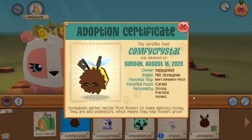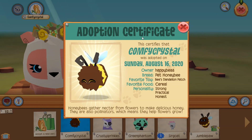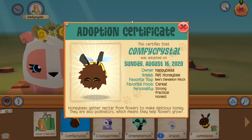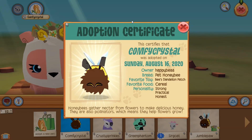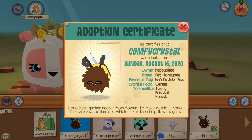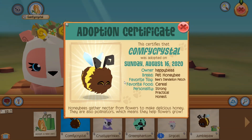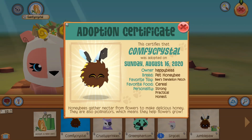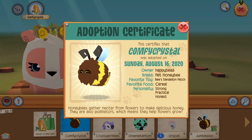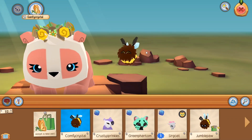Okay so this is the adoption certificate. It says this certifies that Comfy Crystal was adopted on Sunday August 16th 2020 — that's odd because I think it's August 15th when I'm recording this, but that's okay. It says the owner is Happy Bee, the breed is Pet Honey Bee, the favorite toy is a Bee's Dandelion Patch, the favorite food is cereal, and the personality is strong, practical, and honest. And down here it says honey bees gather nectar from flowers to make delicious honey and they're also pollinators which means they help flowers grow — cool!